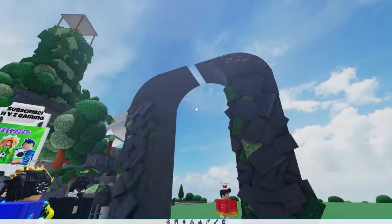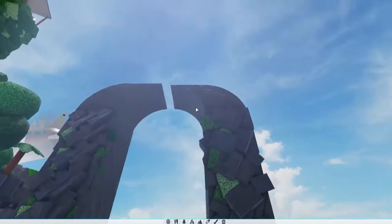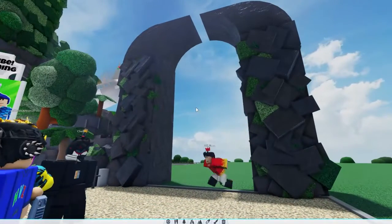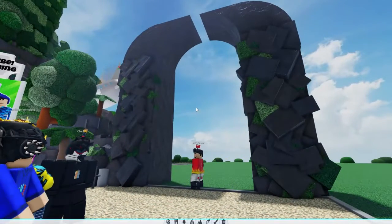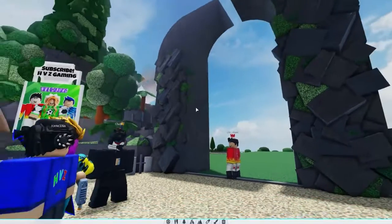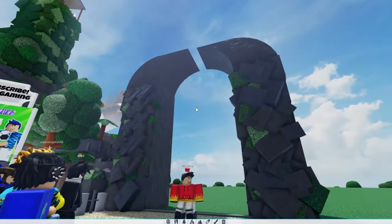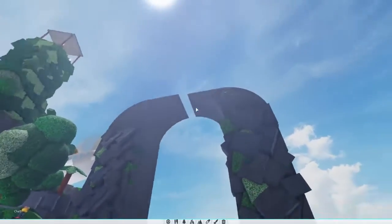All right, guys. So I think I got this curve up here down. It's pretty good. Now I just have to find out how I can block this. Flame, how are you doing right now? I'm doing good. I'm just adding some rocks, some moss, and just a little bit of extra detail to make it look so much better. Nice, let's go. Honestly guys, this is looking pretty awesome. We'll get back to you guys when I figure out how to cover this hole.